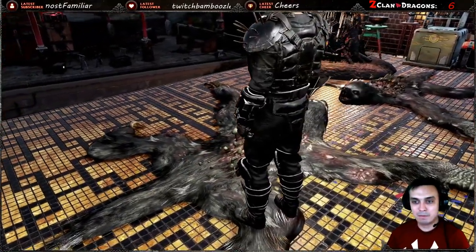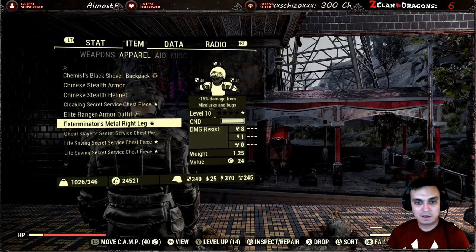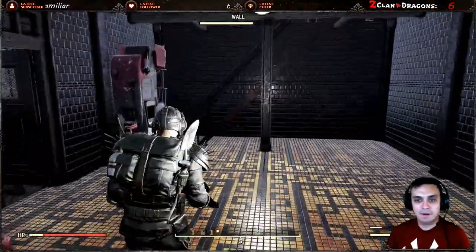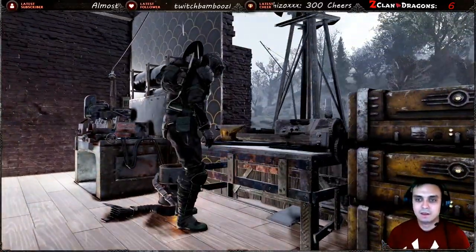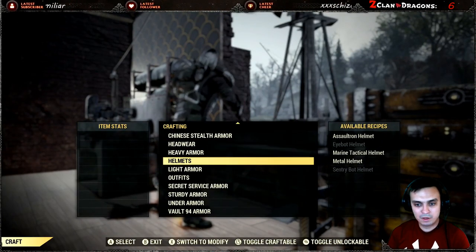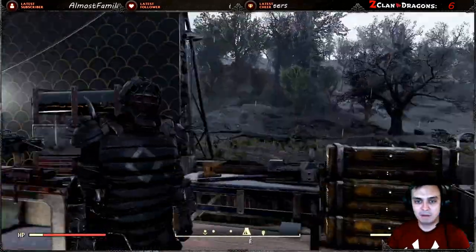The black Pip-Boy skin works perfectly with this outfit. My favorite backpack to pair with it is the blood shovel backpack — it looks really nice together. Once you buy it, navigate to your armor workbench, go to headwear and scroll all the way down to find the helmet. Then navigate to the outfit section and scroll down to find the outfit. Once you craft both, you're free to use them.